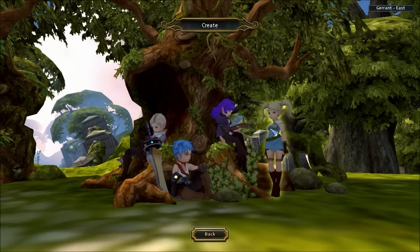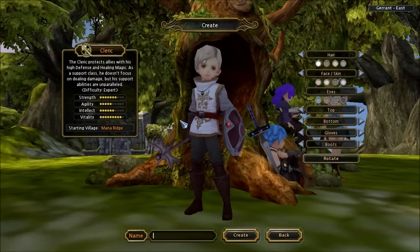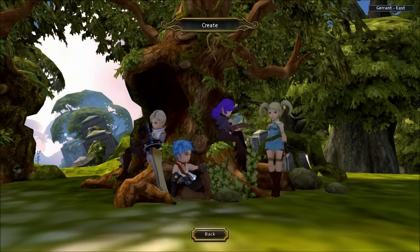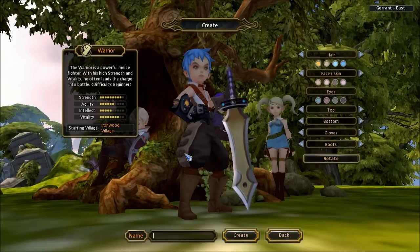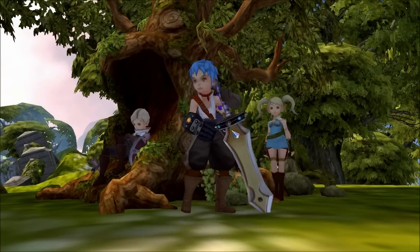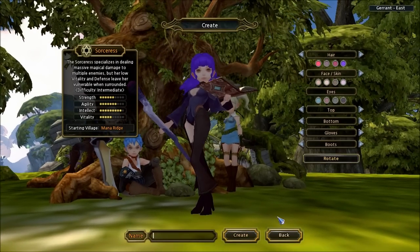I guess we have to pick a character. I'm going to pick a guy. The cleric protects allies with high defense and healing magic. As a support class, he doesn't focus on dealing damage, but his support abilities are unparalleled. So that'd be a support class. The warrior is basically the tank. Then there's the sorceress — she is a mage.